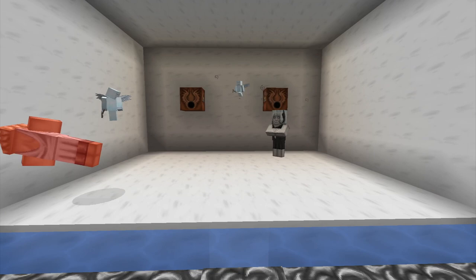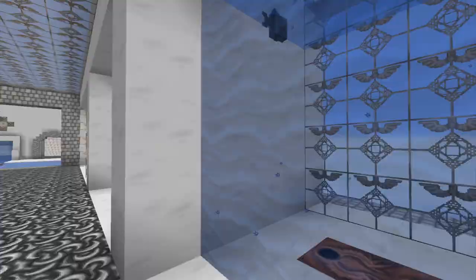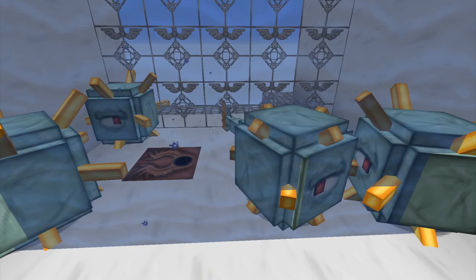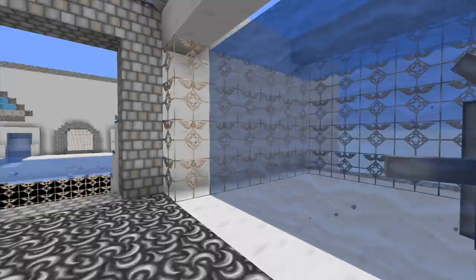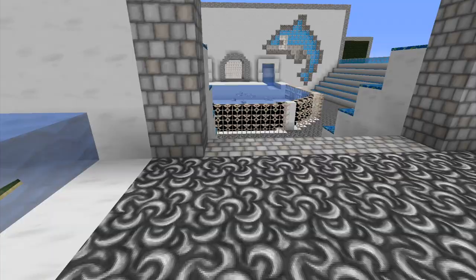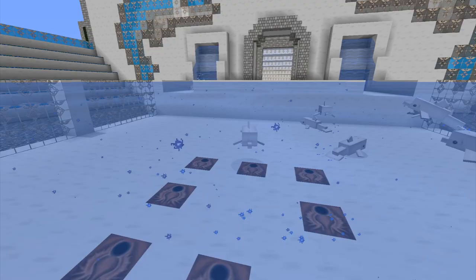Now on to the next area which is the aquarium. We've got the puffer fish - these guys are pretty cute. The cod, the tropical fish, the salmon. The guardians - guardians of the aquarium, that should be a movie. The squid, the elder guardian, and the lovely turtles - look at them, aren't they cute? And then we've got sea world with our lovely dolphins.